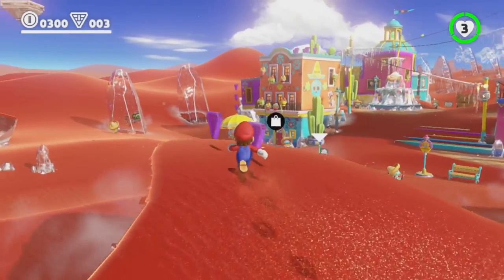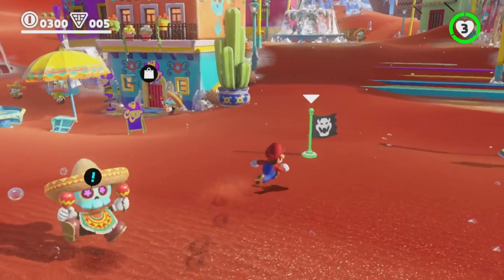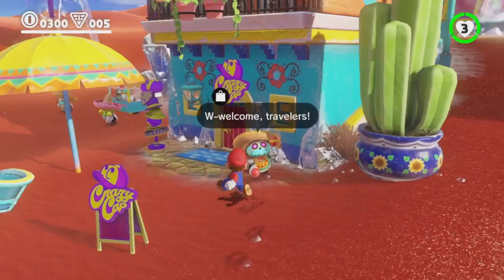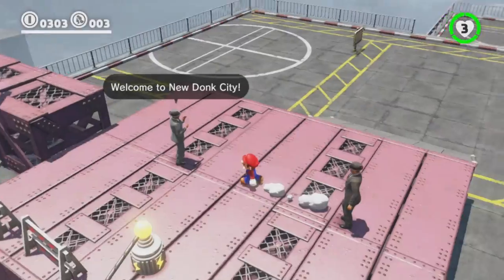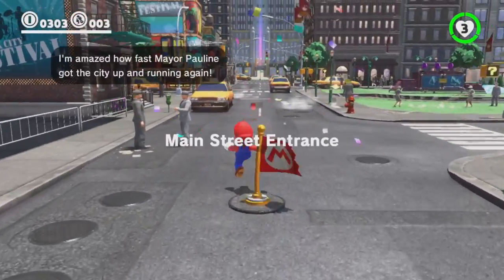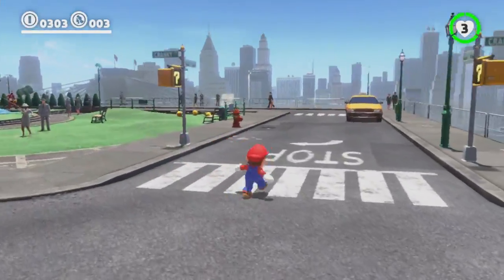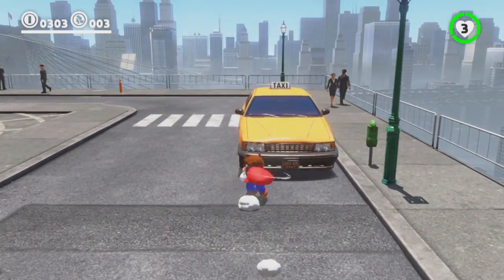That central idea is Cappy, a sentient hat that takes on the form of Mario's traditional cap in order to join him on his journey. Cappy leads to the most singular source of joy in the game: being able to take control of many different things in the world. This was notably introduced during the E3 trailer when a T-Rex stomped into view, only to reveal it was wearing Mario's signature little cap, but it extends to so many other characters, objects, and even enemies.